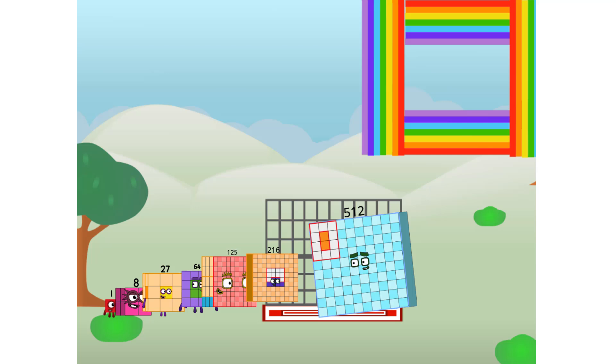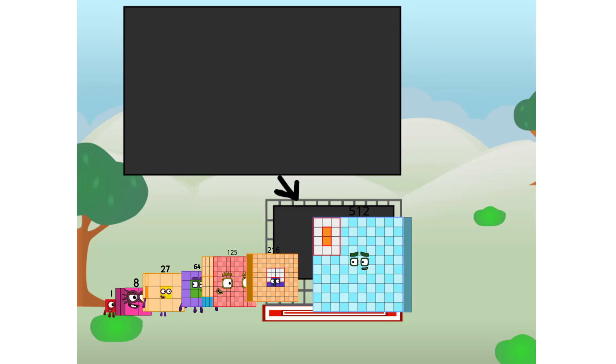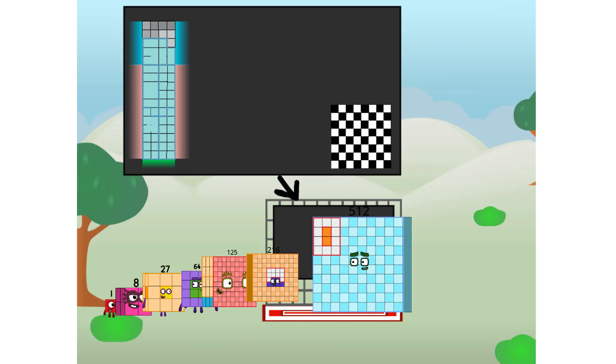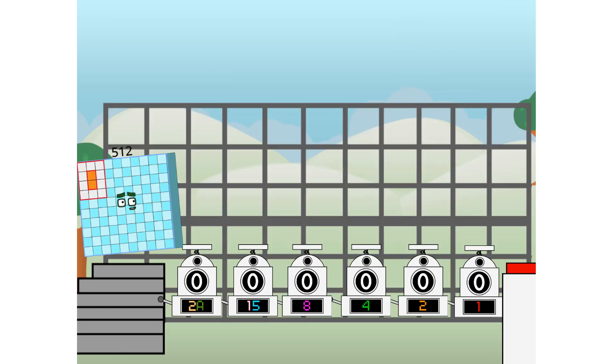I've got so much to show you. I am fifty-nine. I can be a strong square, a chess board, a super rectangle, eight octoblocks, or even a super cube. And this machine makes binary boosters — using the power of doubles to send any number flying.